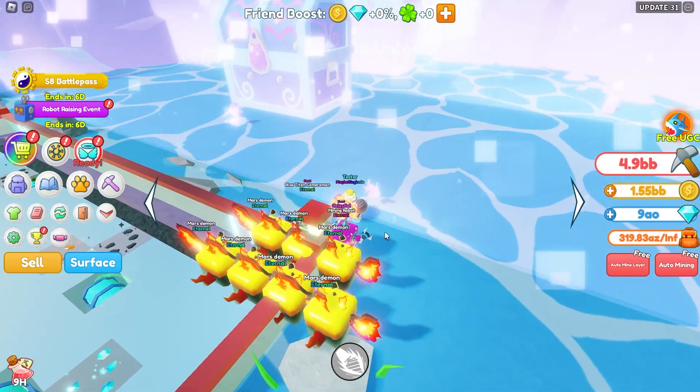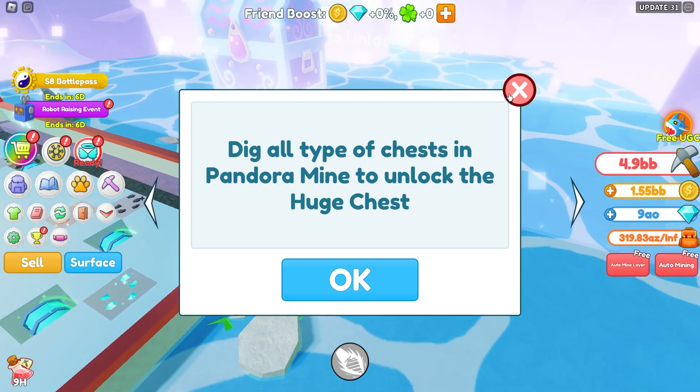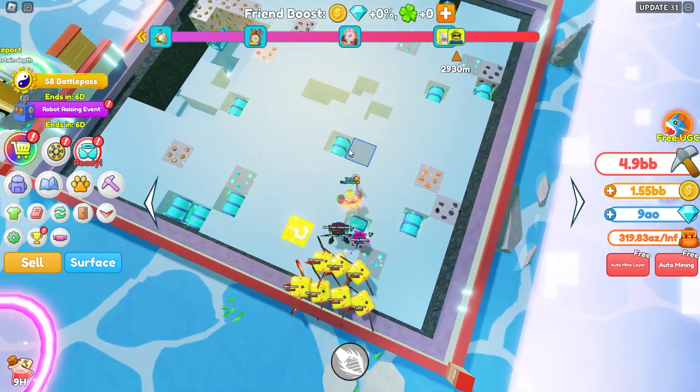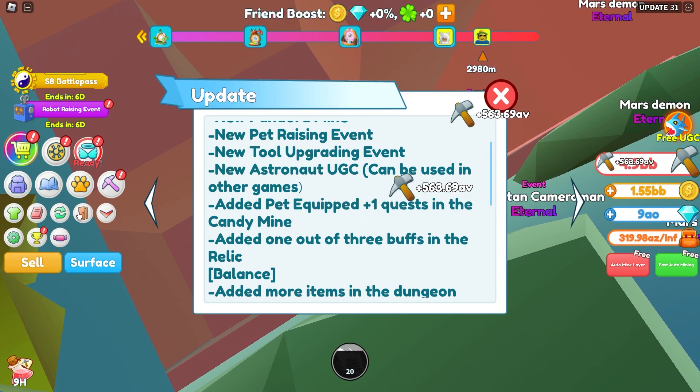Let's also unlock this area over here. It says dig all types of chests — so we have to dig all types. That's kind of strange, I'm pretty sure in the last area we were just able to buy it. While we're mining, they also added a plus one pet equip quest in the candy mine, so let's teleport over there.